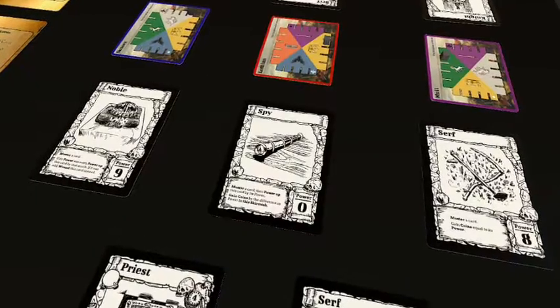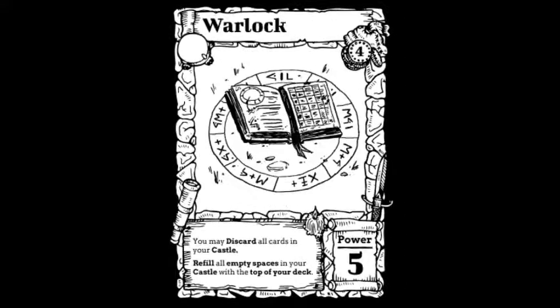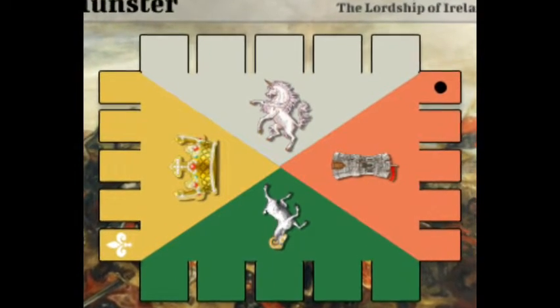Decide which cards are sent to the battlefield to gather banners for your cause and which are to remain behind in your castle as backup. The power of each card on the field influences heraldic crests on the banners, and these crests determine who the banner's victor.